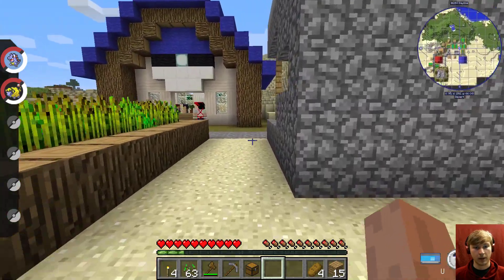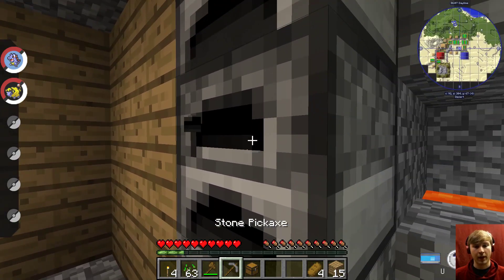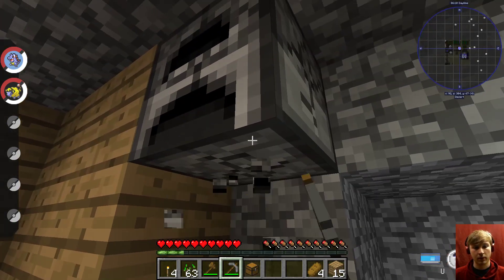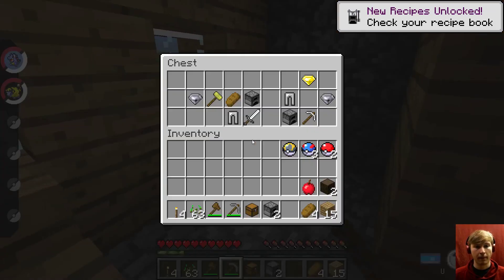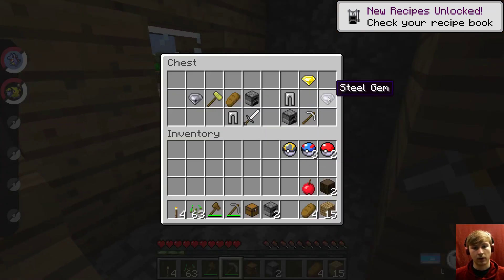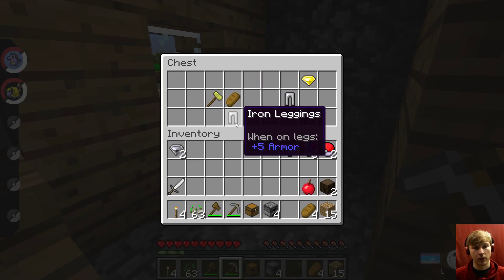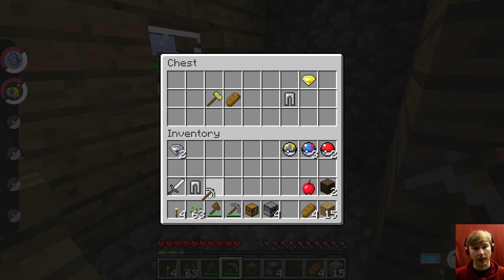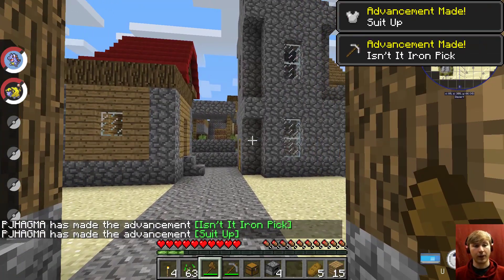Ooh, there's also a Blacksmith. And a shop. These are mine now. Don't even worry about it. Gems, more furnaces, Sword, Pants, Pickaxe, Hammer, Gem, Bread. I'm going to leave those pants — I don't need them yet. I'll come back for them if I do need them.